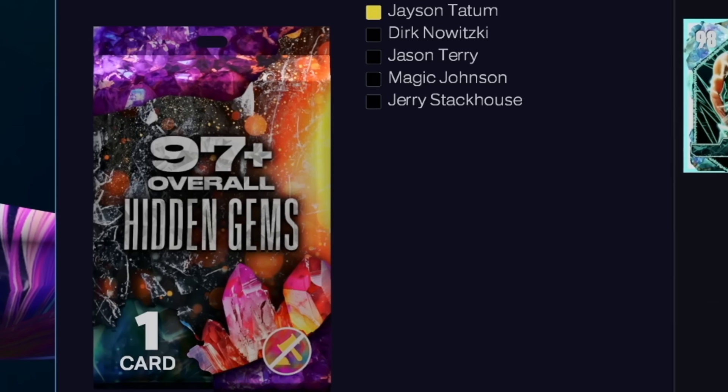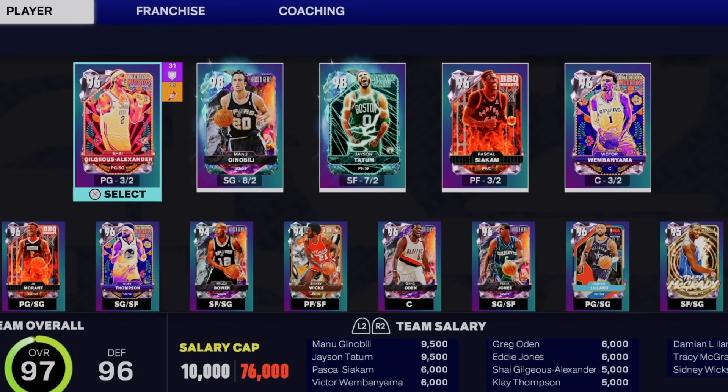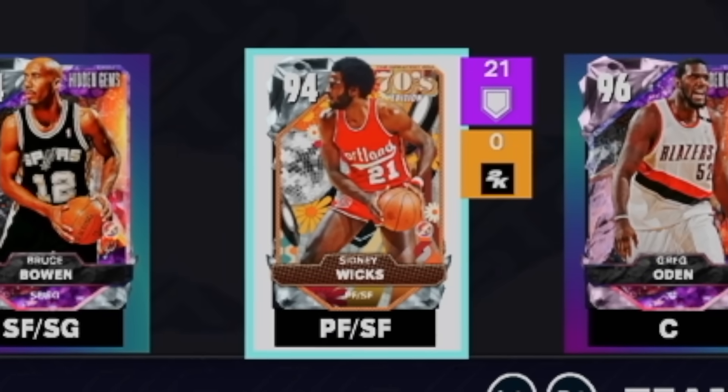This pack right here could change absolutely everything, especially when you look at my team — we need to make some changes. To be fair, my team is pretty nice, but I'm still rocking Pink Diamond Pascal Siakam and Diamond Sydney Wicks as my power forwards. So I can't lie, I'm kind of nervous.